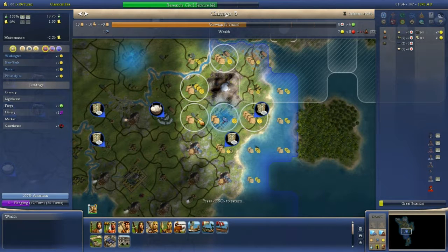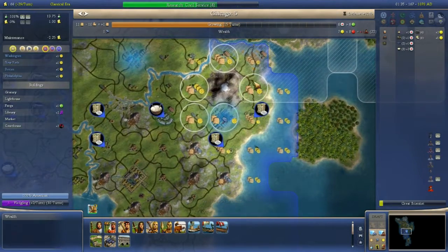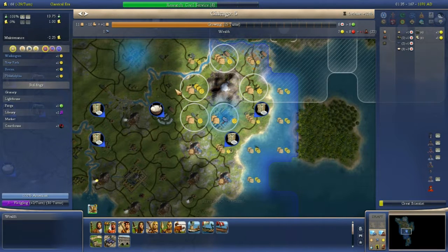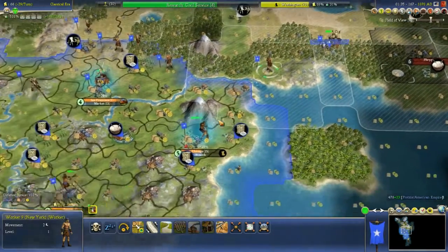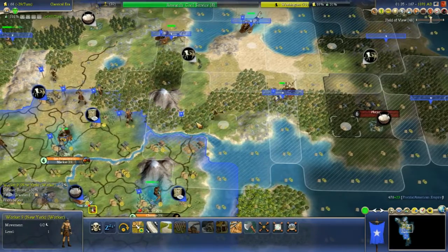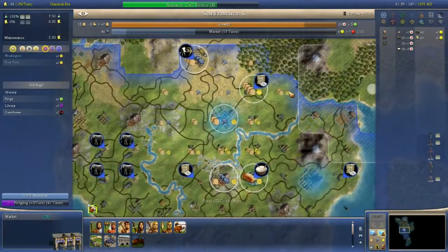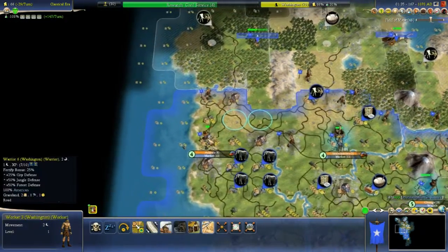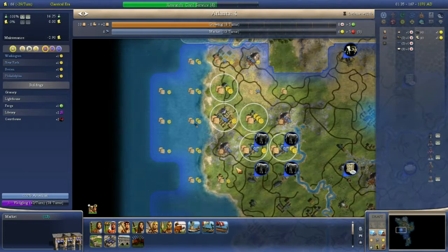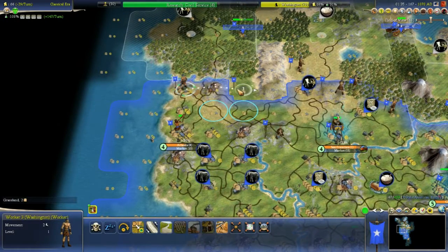Chicago apparently doesn't want to grow, although it will be okay with its current population level in two turns. Therefore instead of working the sugar, you can work the cottage. You need 22 turns in order to be happy with the next level of population anyway. I'd rather work the commerce than the hammers even though I am building wealth — wealth really is more of a placeholder build than anything else. That tile wants to be cottaged, so queue that up. Atlanta won't really have food until Biology unfortunately — it'll have a three food tile in a few turns, but still going to be rather lacking for a long while yet.